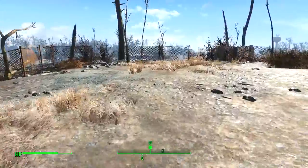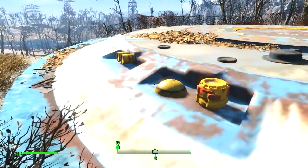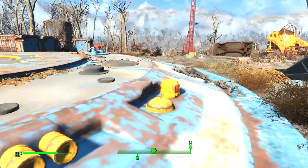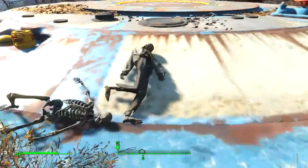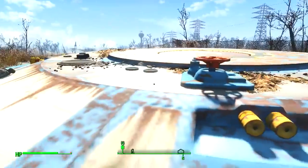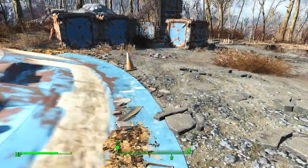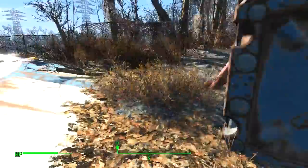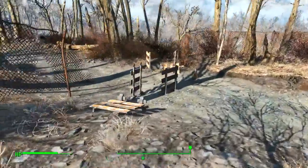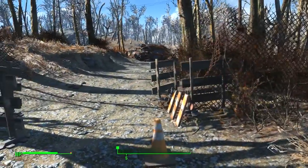It doesn't look like it. We have more dead people. They must have died trying to get in, but yeah — I suppose that's definitely possible. But they weren't standing there when we went down. So there isn't anything really here. There is a path over there — let's go check this out.